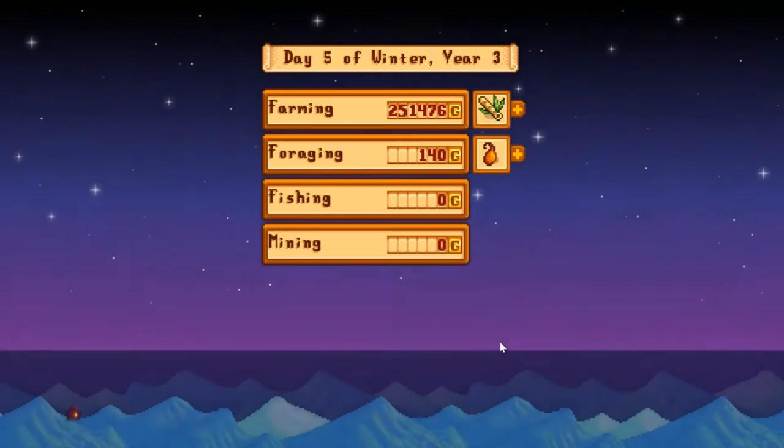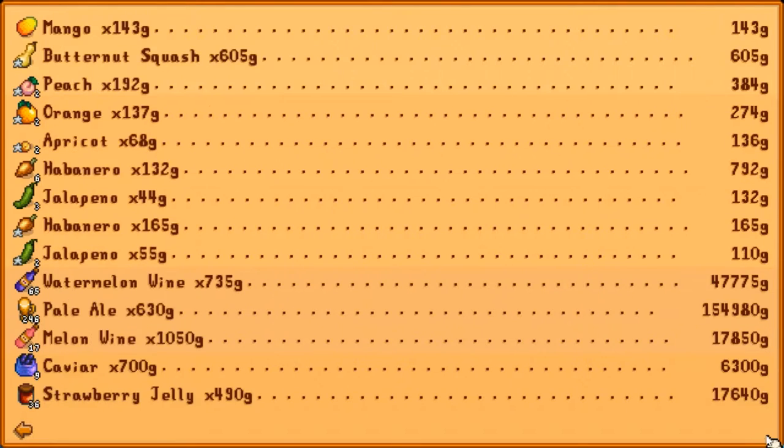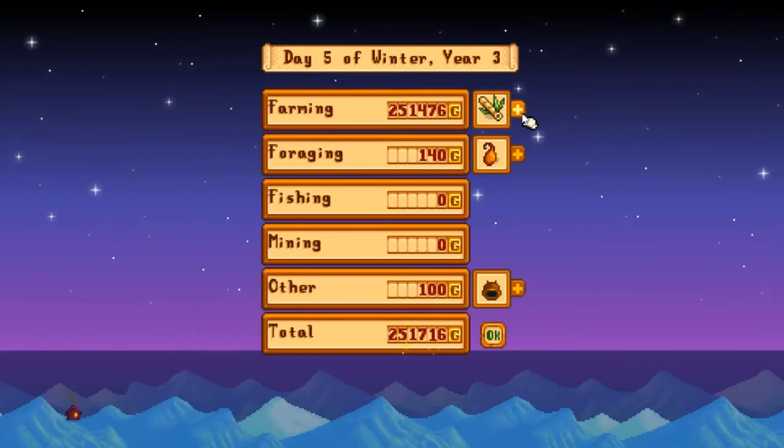What did we sell for today? Oh, we sold quite a bit of stuff — I sold some wine. So we made $251,000 for today.